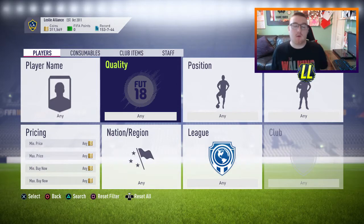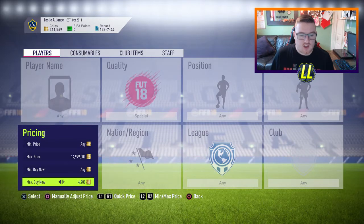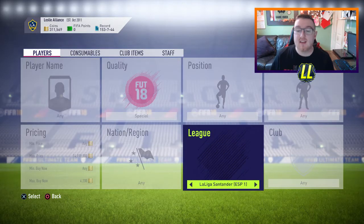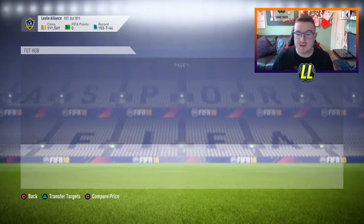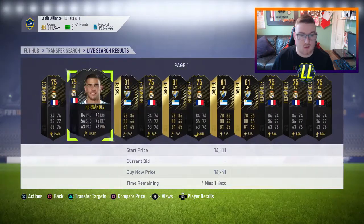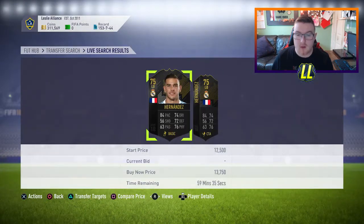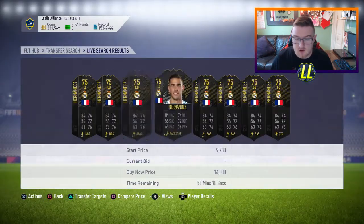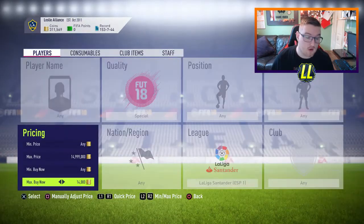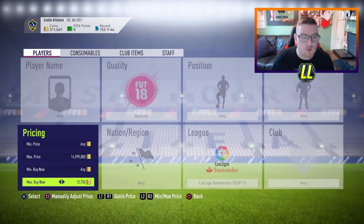Okay guys, that's Premier League done. I'm going to move on to another league now - I'm going to go special again, maximum. Let's check the Liga Santander. Let's see what the cheapest BIN on the special card is here. We have Castro, we have the one-to-watch card. The cheapest is 13,750 - a couple for 13,750, one for 13,250. There's a fair bit for 14k, so I'm going to go in at 12,750.